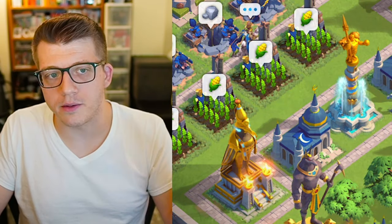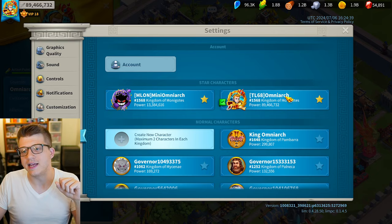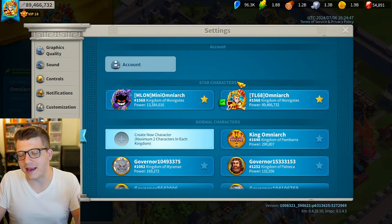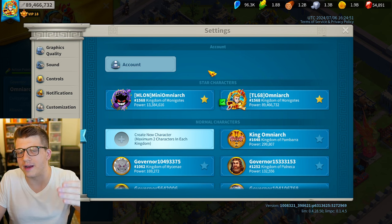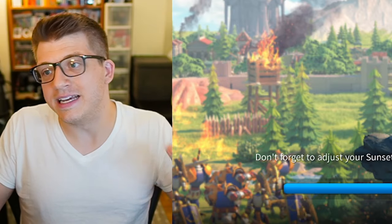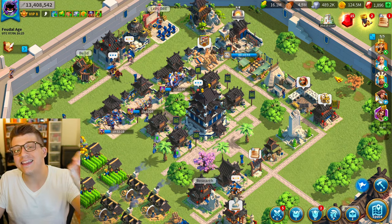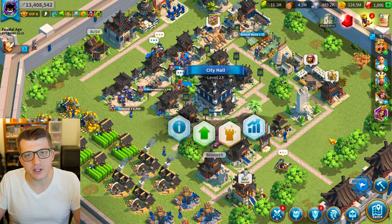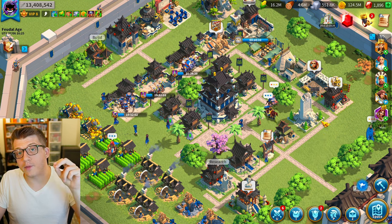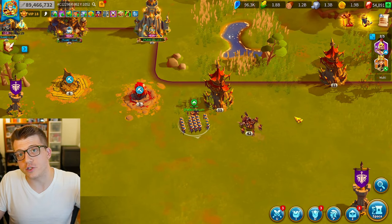The second way to solve the resource problem is through farm accounts. You can have multiple characters — if you go to your player icon, settings, and accounts and characters, you can see multiple accounts. A farm account is an account you make in the same server with the only goal of getting it high enough to efficiently gather resources out in the world and then send those resources over to your main account. Many players have at least one farm account in their server for this reason.